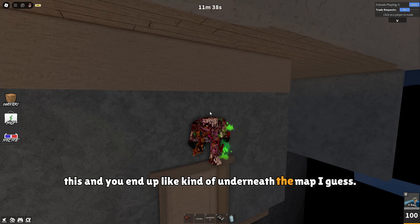Going downstairs you can obviously clip through any of these walls to get into the rooms faster. Now in the bathroom you can clip through here — it might take a couple of tries but you should be able to, or you can go into the shower.